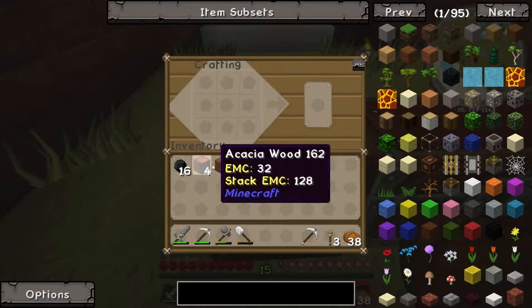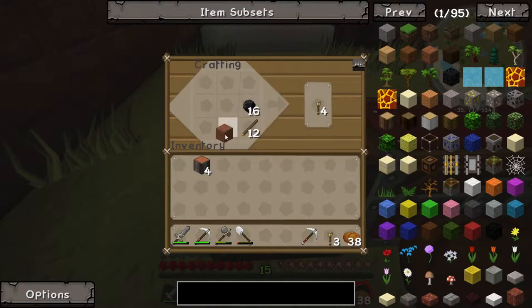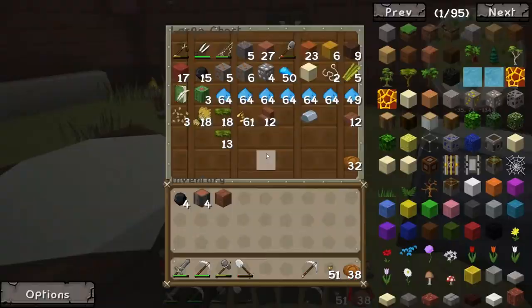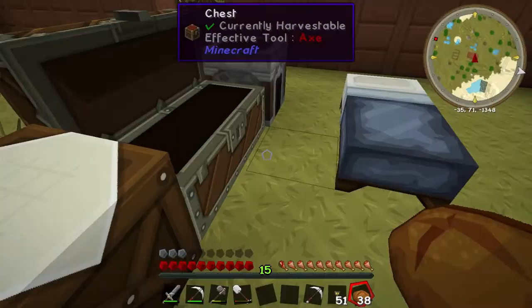I gotta make some torches, so just getting prepared right here on video. I should have been prepared before, I know, I'm sorry. And then we'll leave the coal here because we might need it eventually if we die. And then we'll put the slabs here next to this to show our failure.